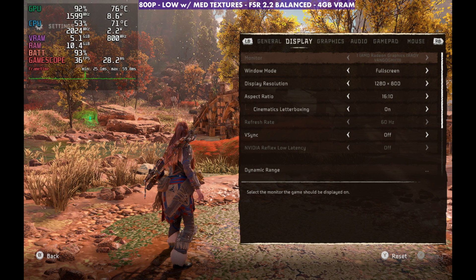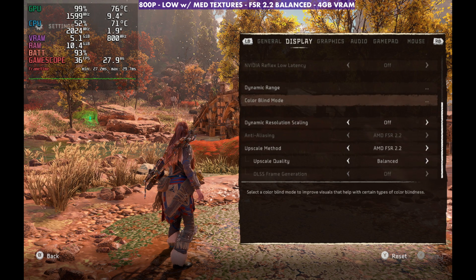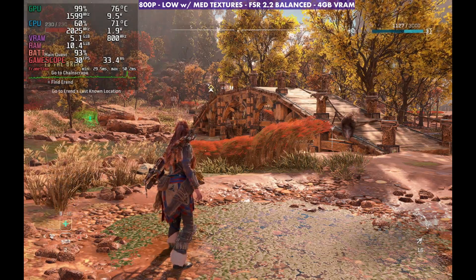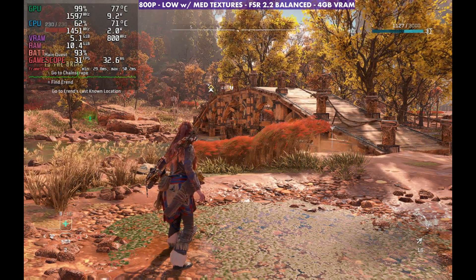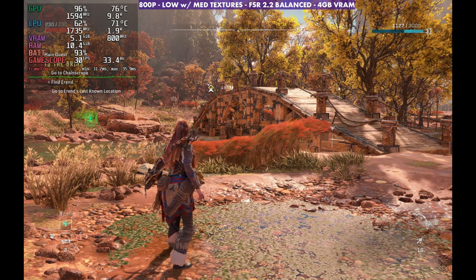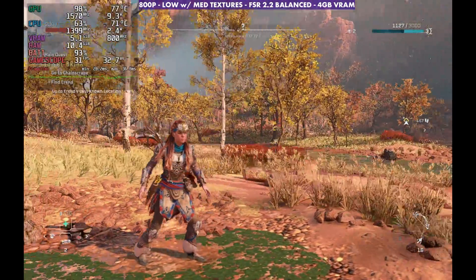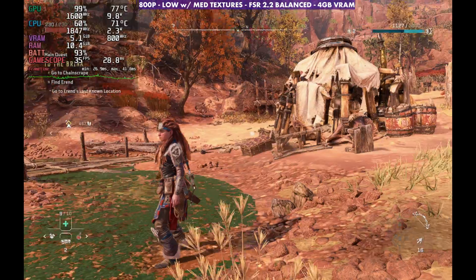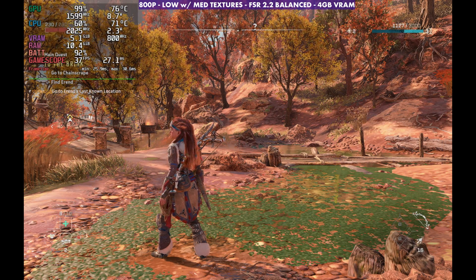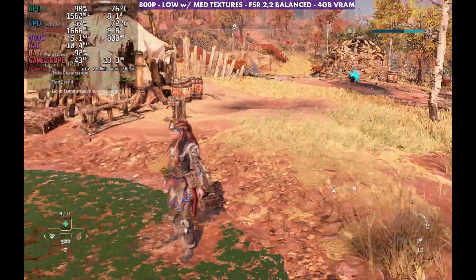They do have dynamic resolution scaling, which might interest you. It's getting better in games — it used to be pretty horrible and introduced a lot of stutter, but in this game it's implemented pretty well. Using that with FSR 2, it'll allow you to go anywhere from native all the way down to performance or ultra performance, automatically and dynamically. You get a crisper image when you have overhead, but in busy areas it will start to lower the resolution and bring it back in, which can introduce a little stutter on the Deck versus on my desktop PC.